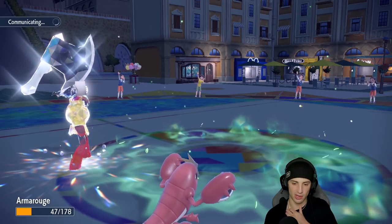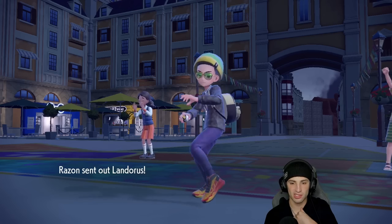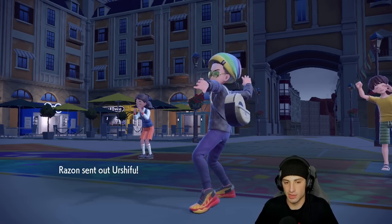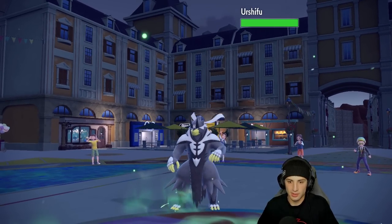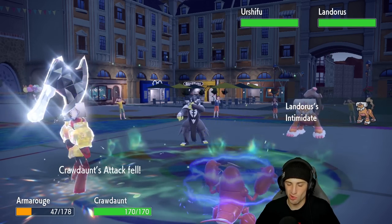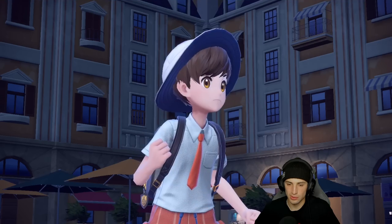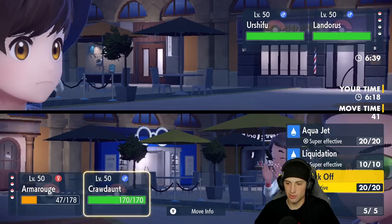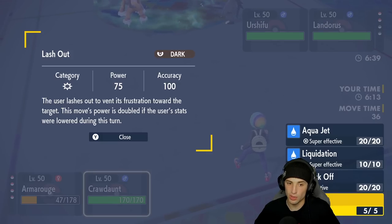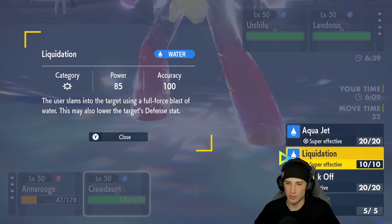They bring out Landorus — Intimidate is going to do me a little dirty — and Urshifu. Actually I'm fine with that. Intimidate comes out, intimidating my Crawdaunt — a little sad — but I can now Choice into a Liquidation or go for a Lash Out. Since my stats were lowered this turn, would Lash Out be double damage? I'd rather just go for Liquidation.